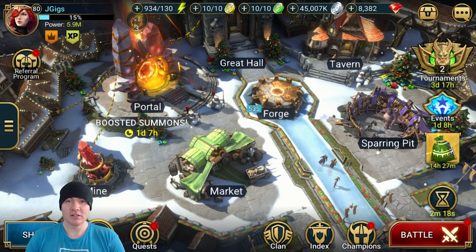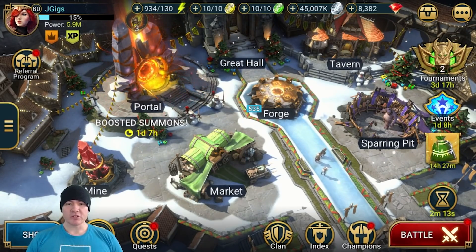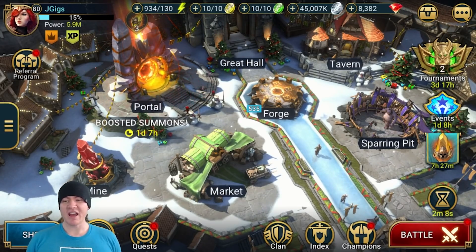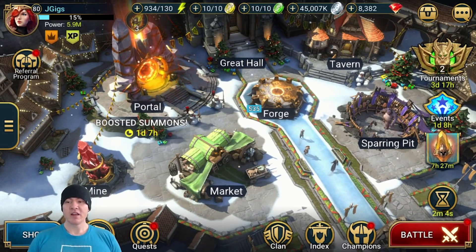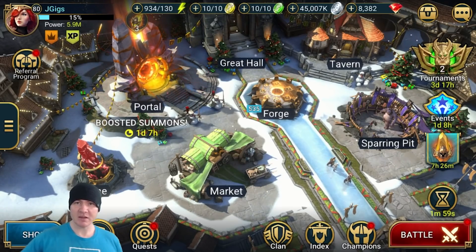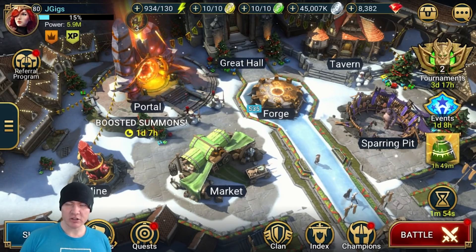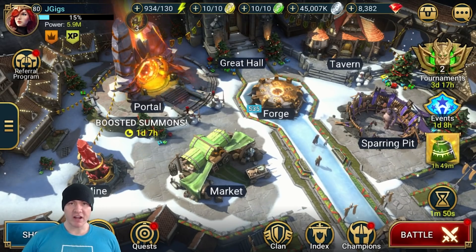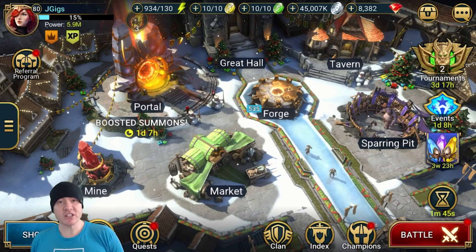10 times 10 is 100, right? Now you can start to separate those numbers — if one is crit damage and one is attack, 12 times 8 is only 96. So if there's a discrepancy between your attack and your crit damage, even though one of them is higher and it seems like it should be yielding you better damage output, sometimes lowering one and raising the other to kind of meet back in the middle is the sweet spot for it.